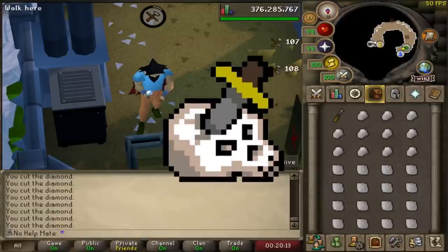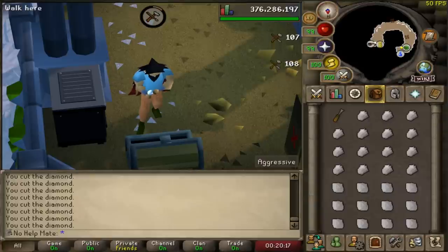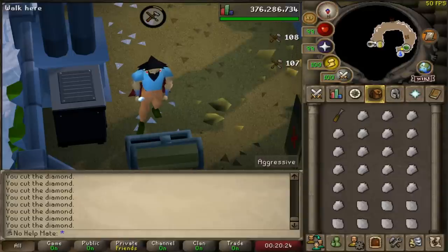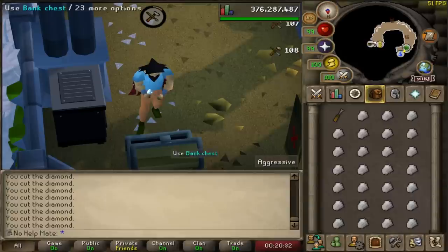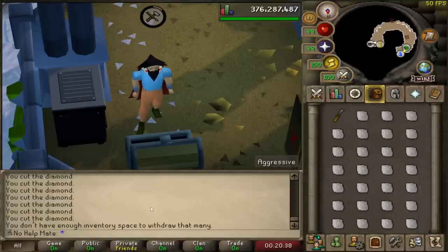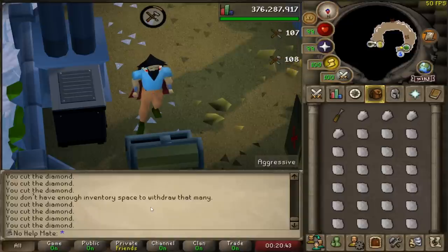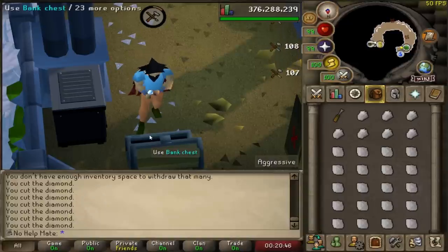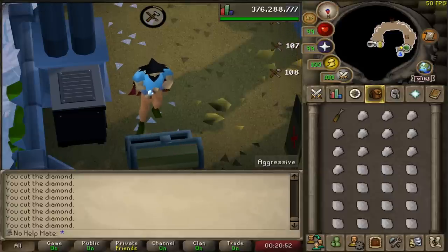The next tip is Slayer. Get into Slayer at any combat level. A lot of people ask me when should I start Slayer — should I wait for 70 combat, 75 combat? Just start Slayer at a very low level. Get all of the resource drops you can. There's alchables, there's runes, arrows, ammunition, random supplies like gold ore and gold bars that just get dropped from Slayer creatures. They will help your account so much. Picking up all of the herbs, all of the runes, and just stacking them in the bank will help you always have these supplies. And with Slayer you can get so many seeds.